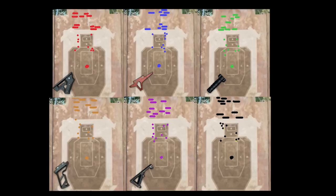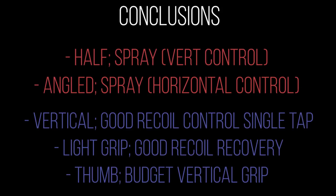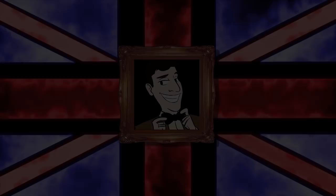Looking at our conclusions: for spray grips, the half and angled grips are by far the best. The half grip gives really good vertical control, the angled grip gives good horizontal control, and since horizontal control is harder to achieve, the angled grip remains the king of spray grips. For single tap fire, the vertical grip gives the best recoil control, the light grip gives good recoil recovery, and the thumb grip is like a budget vertical grip but decent nonetheless. I would still recommend the vertical grip for most situations — the kings of the grips have not really changed.